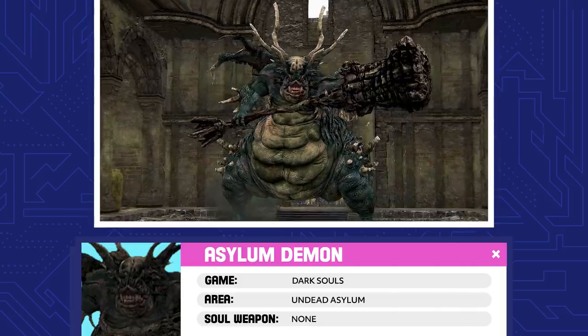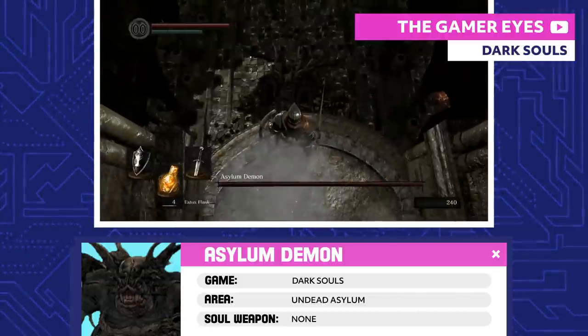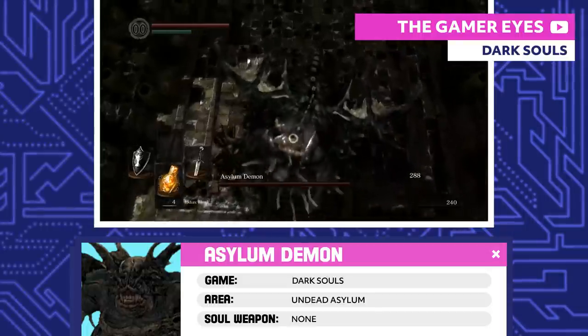Asylum Demon. This demon is the only thing standing between you and freedom from the Undead Asylum. He's scary at first, but after gearing up and landing a plunging attack, you'll take him down without too much trouble.